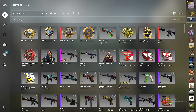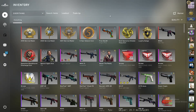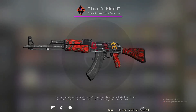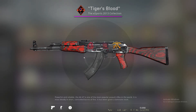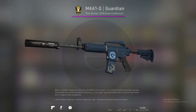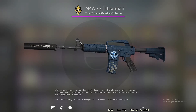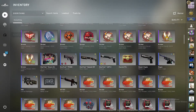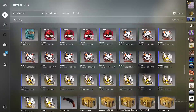Welcome back. Today I'm going to be talking about how to get Katowice 2014 crafts for cheaper than market price. As you can see, not only have I lost my rank but I've also picked up the Tiger's Blood with a nice iBUYPOWER unscratched, LGB unscratched, and a Fnatic unscratched, an M4A1-S Guardian Minimal Wear, almost actually new with a Katowice skull. I've also opened and bought a lot of stickers.